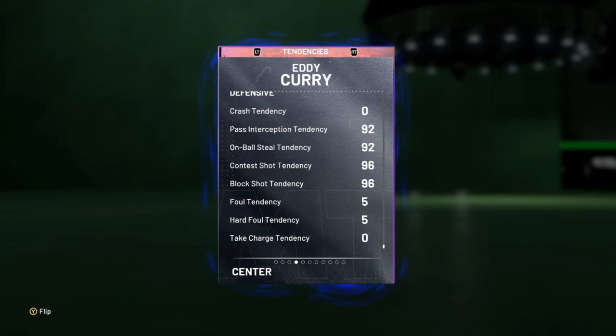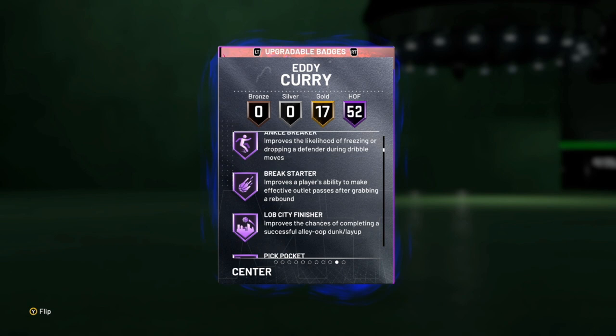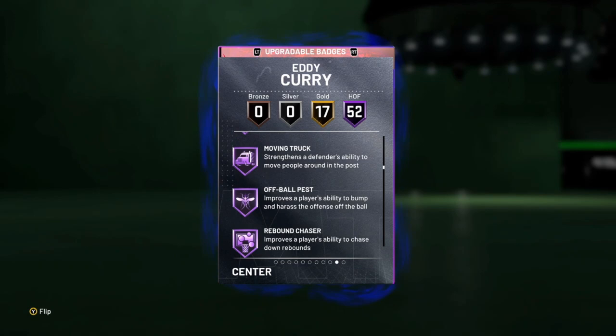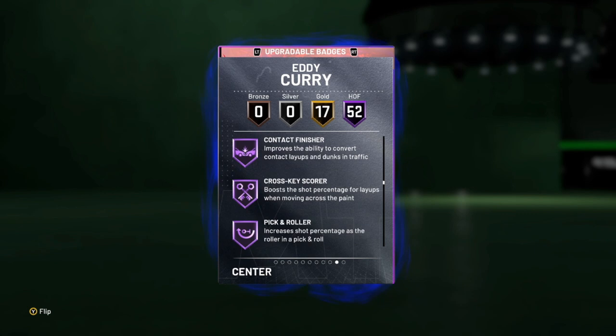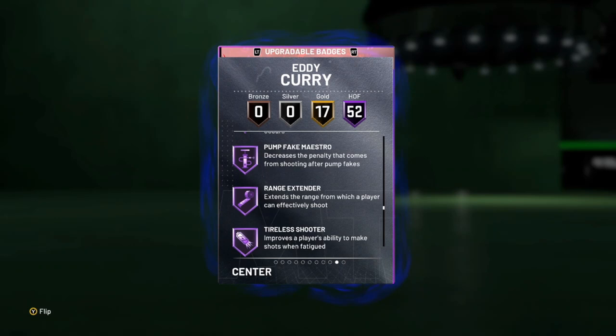Badge-wise, he comes incredibly complete: catch and shoot, corner specials, acrobat, drop stepper, put back boss, ankle breaker on the center, lob city finisher, pick pocket, rim protector, pick dodger, box clamps, defensive leader, heart crusher, interceptor, intimidator, moving chuck off, wall pass, rebound chaser, pogo stick, post-move lockdown, trapper, worm, consistent finisher, contact finisher, fancy footwork, fast break finisher, pro touch, showtime, downhill, handles for days, quick first step, unpluckable, flexible release, hot zone hunter, range extender, tireless shooter, volume shooter, brick wall, difficult shots, dimer, chase down artist, slithery finisher, bailout, tight handles, clutch shooter, dead eye, green machine, slippery off ball, and floor general on gold.